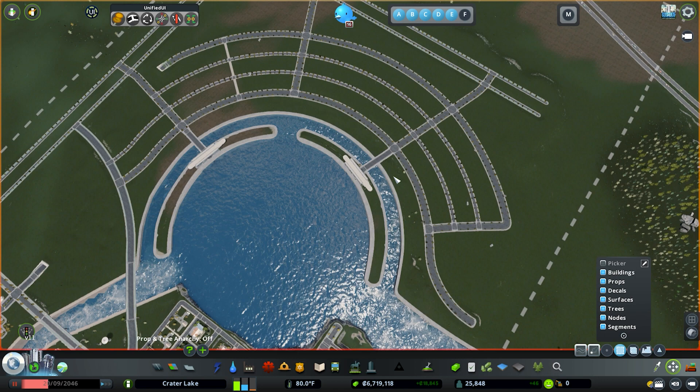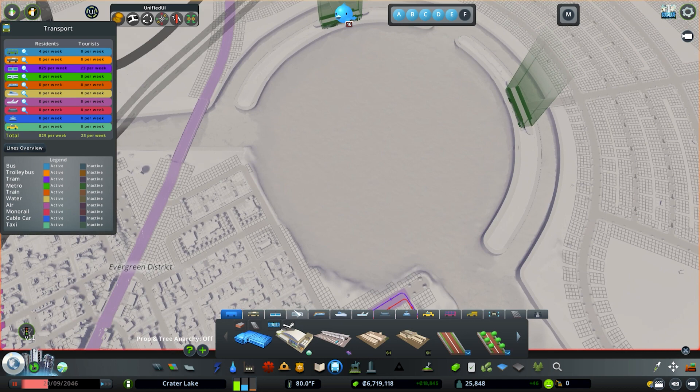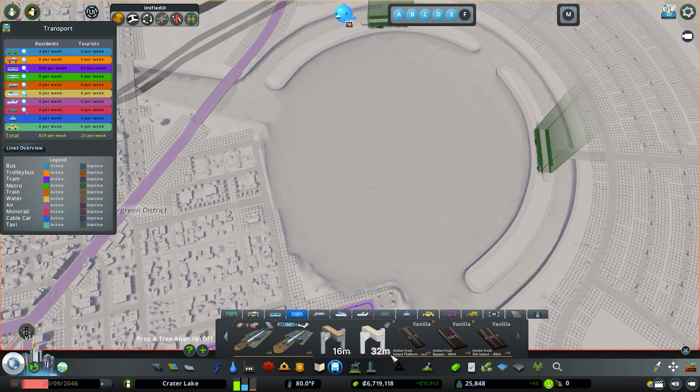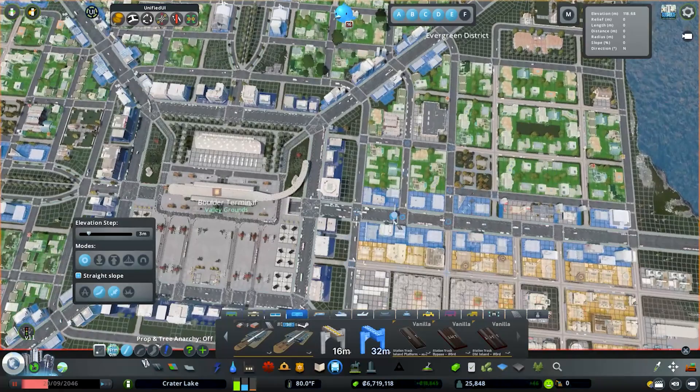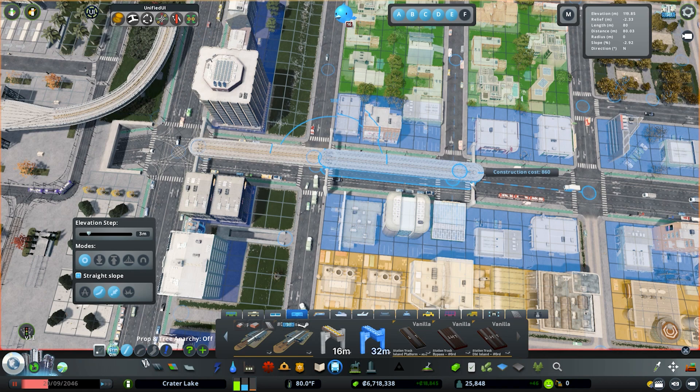We're going to go into our metro. I got these nice assets — metro-over-road tracks by Cold Rifting. You've got to be careful with these: whenever you draw them out I normally go to where I want the stand to be and check that the legs land in a good area. If you just kind of draw across, you'll often end up with legs in really weird spots. We're just going to go to the end.